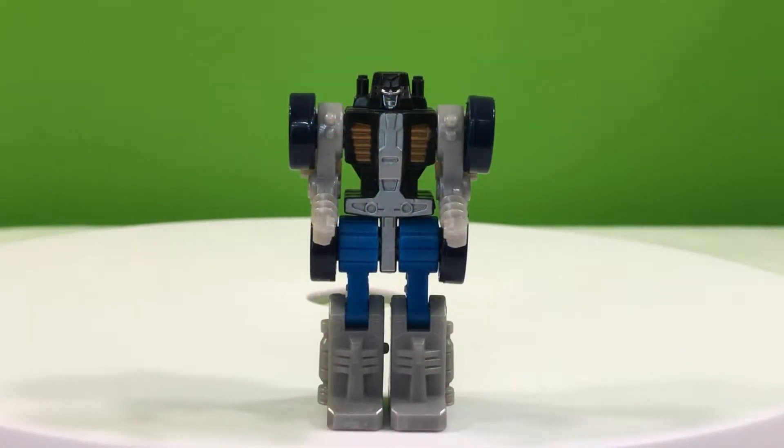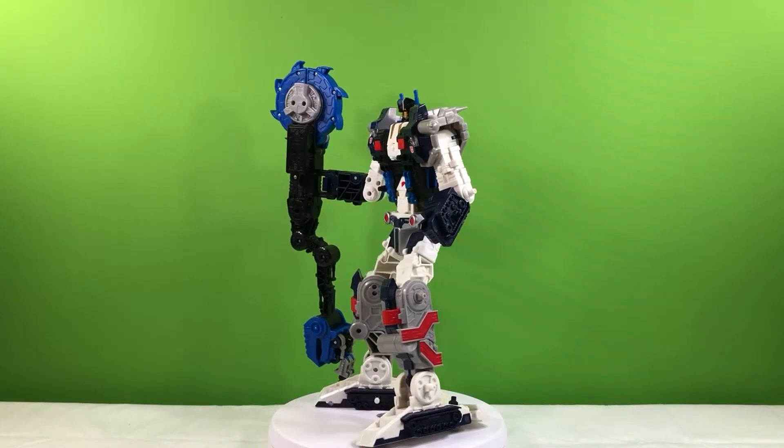In his robot mode, Drillbit is fairly limited. He only has rotations at his shoulders, his hips, and his knees. Also, if this design looks slightly familiar, it's because it's based on the Leader 1 from Transformers Armada, the one that came with Megatron.